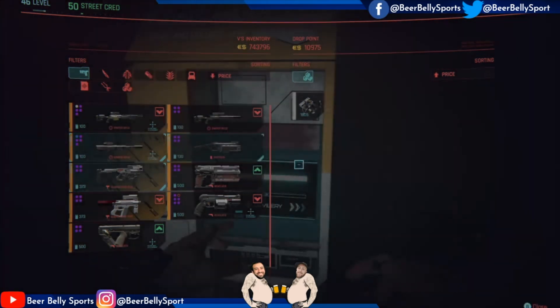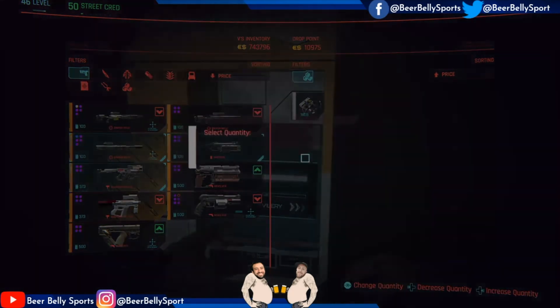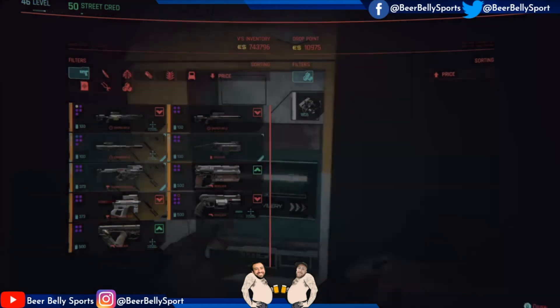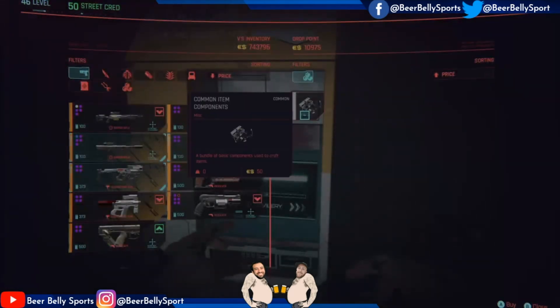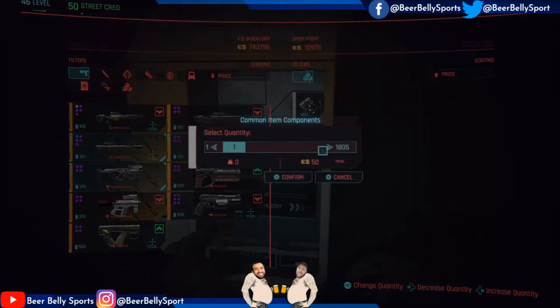Now you can click and buy all of these, and it's going to allow you to keep doing this. It is going to charge you the amount shown here every time, so you will need some money to get this done. Start with the painting hack first. It's going to charge me $90,250 each time, but it'll end up being free because I can get all that money back. Let's do it about 10 times.